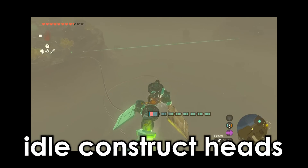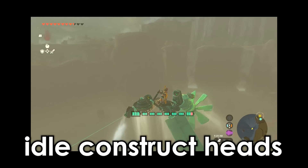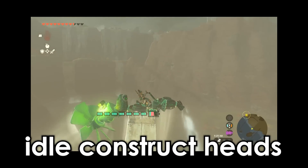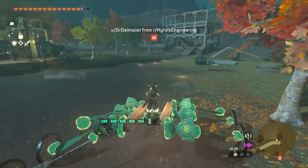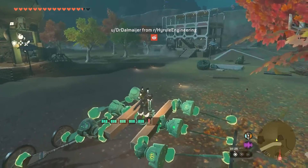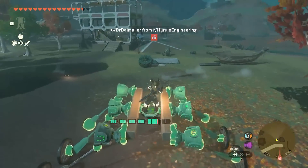A few episodes back we covered Trimex's dragon build that used idle construct heads to create realistic wing movement. Now Dr. Dalmaja has created this thing and it gives me the creepy crawlies. It's an insect build that moves by using the motion from the idle construct heads to propel itself forward. Terrifying.